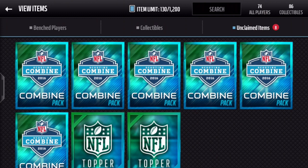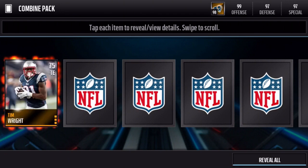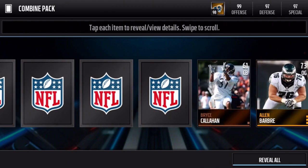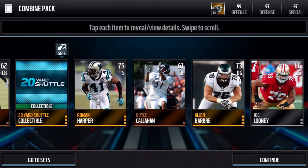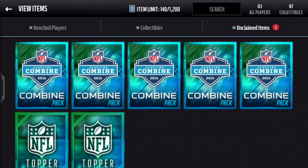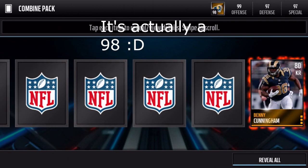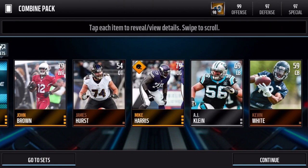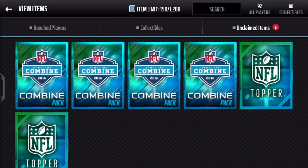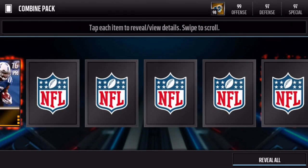Let's hop right into this pack opening. I don't really know what comes in these packs or the bundle toppers — I think the bundle toppers are something like gold or better combine collectibles. The gold combine collectibles are pretty useless, so I'm hoping to pull some of those cool elite players. There's a 99 — actually I think 98 — Tory Smith, and of course there's that master CJ2K with 100 speed and 100 acceleration. If I can grab that guy I will be so hyped.